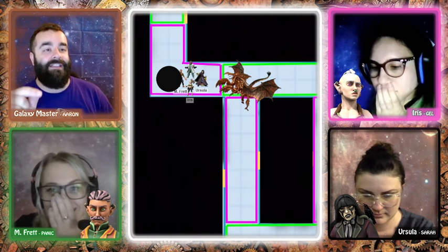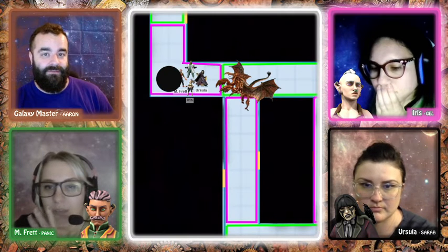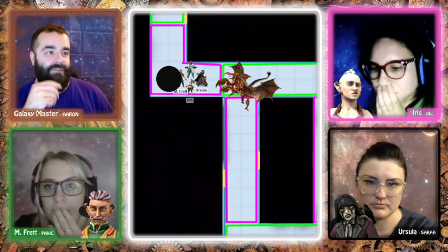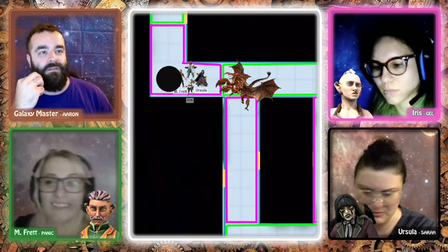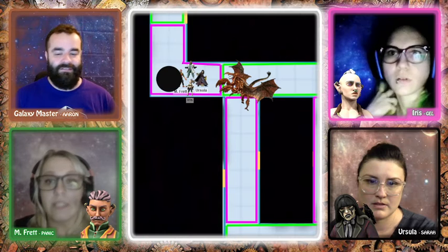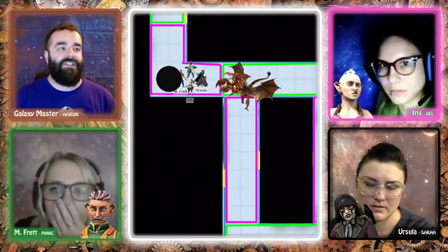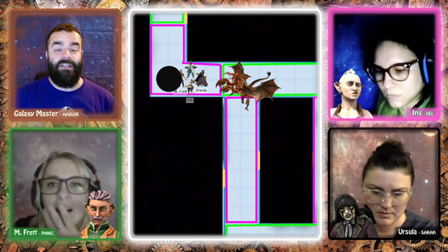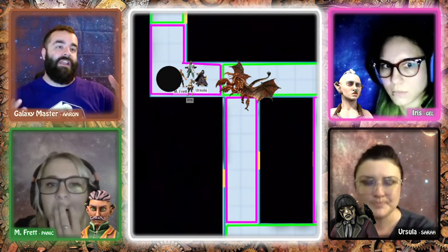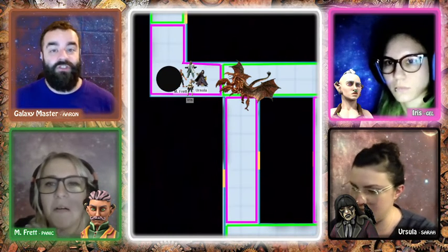Because the party had consumed acid resistance potions right after facing the big baddie earlier that same day, everyone has resistance. They each take 6 points of acid damage. However, a new obstacle now exists: a massive hole melted in the floor in front of them, roughly 10 feet across. They need to figure out how to get over it.